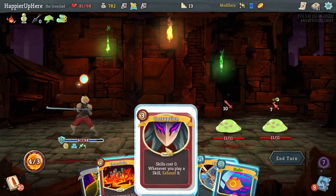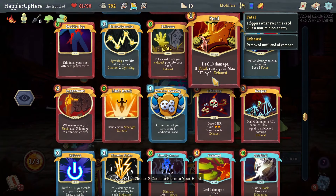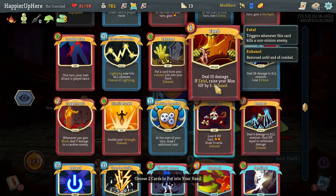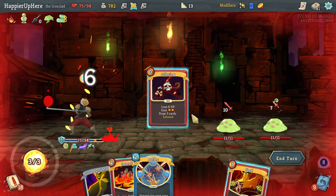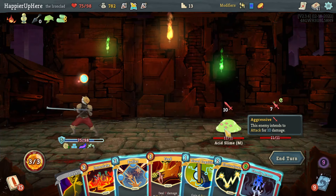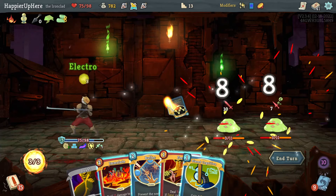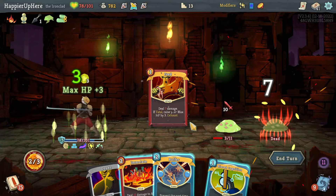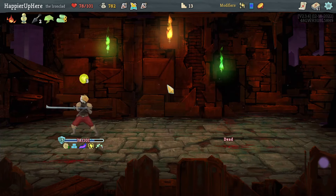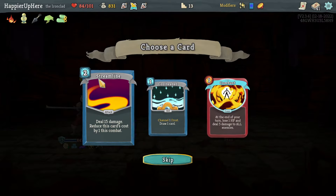Let's do Corruption and then, because I am weakened, I have to Double Tap the Feed — I didn't get the Double Tap. What if I do Feed, Exhume — let's do Offering, hope I can get a little bit of damage out. Ghostly Armor, Electrodynamics. Then I can do Feed, but the orb will kill next turn — fine. Still got a little bit of max HP out of that. Cool Headed, Streamline, Combust — I already have this; not a huge fan, so I think I'll skip this.